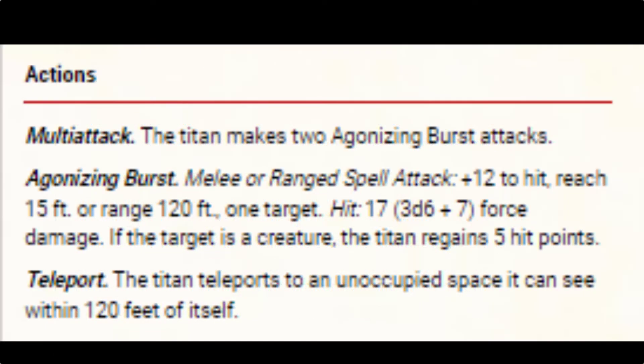The titan has a multiattack — it makes two Agonizing Burst attacks. Agonizing Burst is a melee or ranged spell attack with plus 12 to hit, reach of 15 feet, or range out to 120 feet. It hits one target, and on a hit it does 3d6 plus 7 force damage, and if the target is a creature, the titan regains 5 hit points.